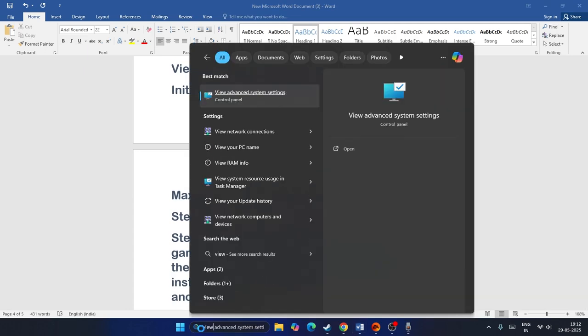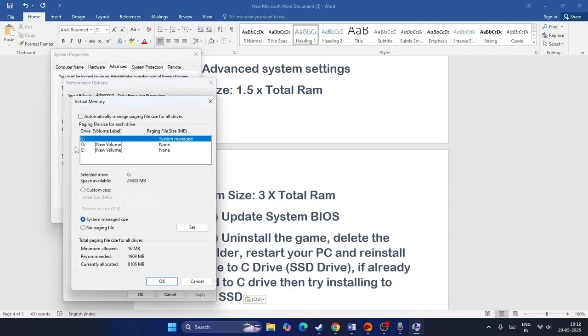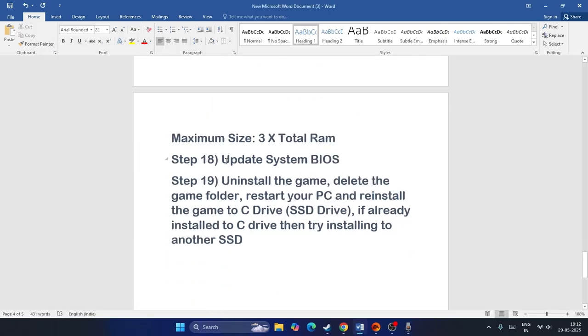Next, increase your virtual memory. Search for 'View advanced system settings', go to Advanced, click Settings under Performance, go to Advanced, then click Change under Virtual memory. Uncheck automatic management, select the drive where the game is installed, and set a custom size: initial size = your RAM in GB × 1024 × 1.5 (for 16 GB that is 24576 MB), and maximum size = RAM × 1024 × 3 (for 16 GB that is 49152 MB). Click Set and close.